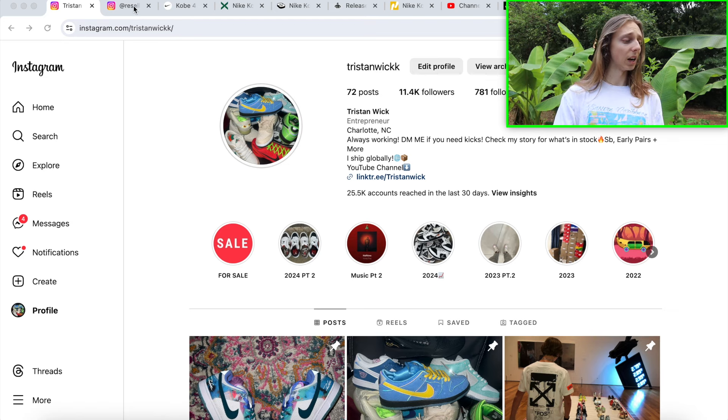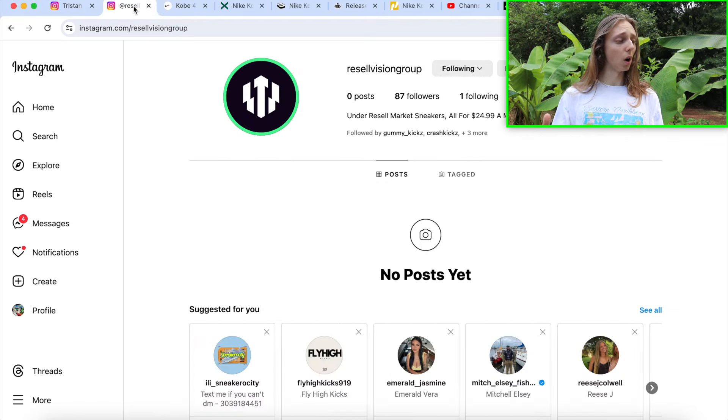What we're going to be discussing in this video is how to cop the Kobe 4 Girl Dad. We do have a decent amount of raffles for this, however there aren't a lot of actual drop locations — not many places doing first come first serve or in-person raffles. I'll show you all that in this video.